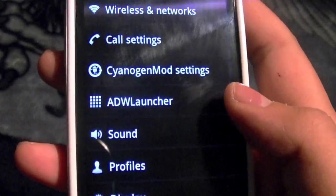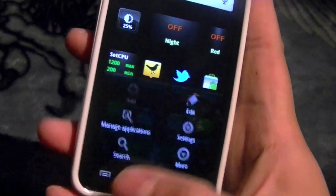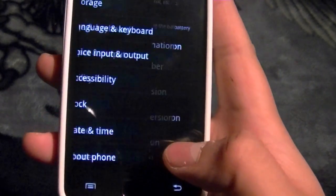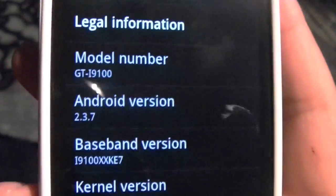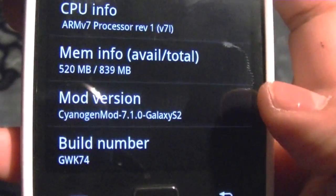Going into Settings, ADW Launcher. And to show you guys that I'm running the newest version of CyanogenMod, we'll go to About Phone — it's Android 2.3.7. There's my model number.